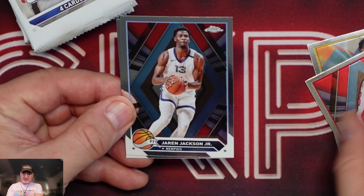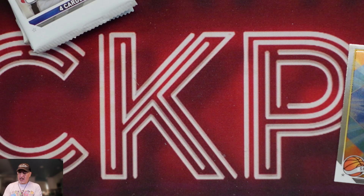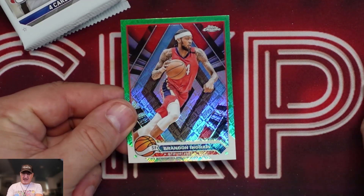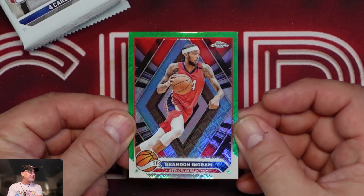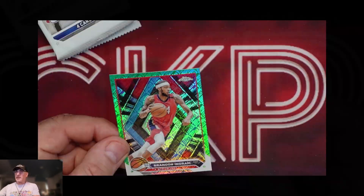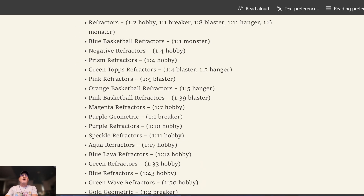Fred VanVleet, Jaren Jackson Jr., and a Jaylen Brown — didn't even get a rookie out of that pack, all base. One Victor, Russell Westbrook — still no Victor. We got a green parallel here, Brandon Ingram. I like the Topps hologram on the back. Didn't know you'd get greens out of here, so let's check the checklist. Refractors come out of the blasters, hangers, and monsters. Blue refractors come out of the monsters. Negative refractors come out of hobby only. Green Topps refractors come out of blasters and hangers only. Pink refractors come out of the blasters, and orange comes out of the hangers.